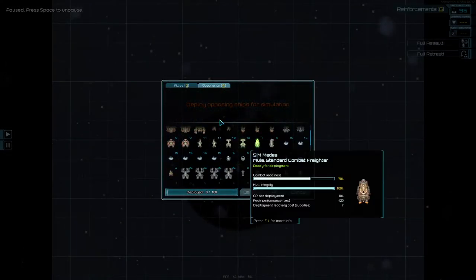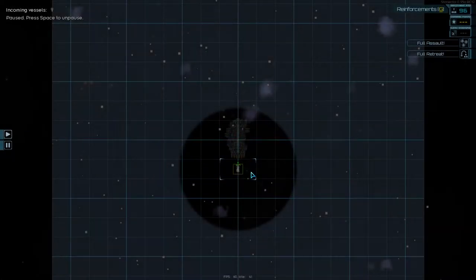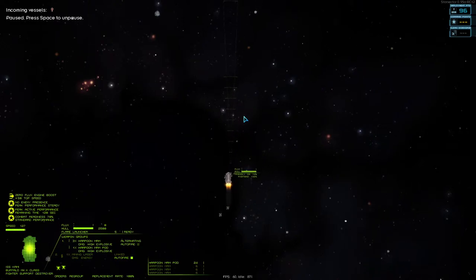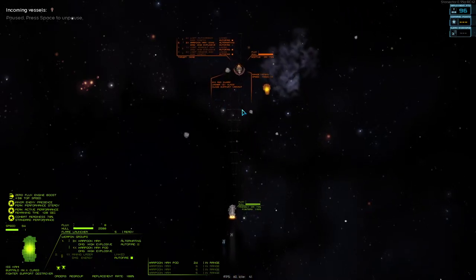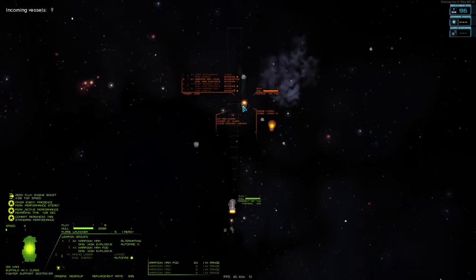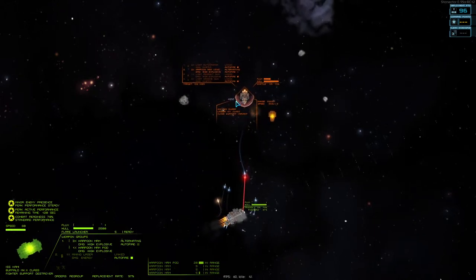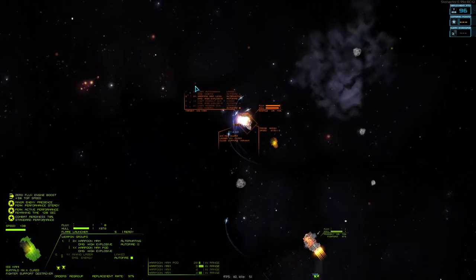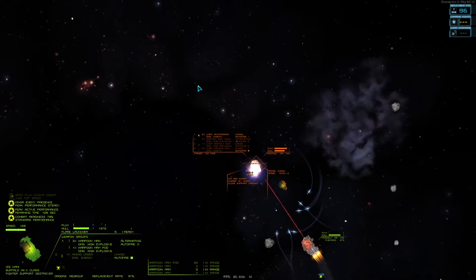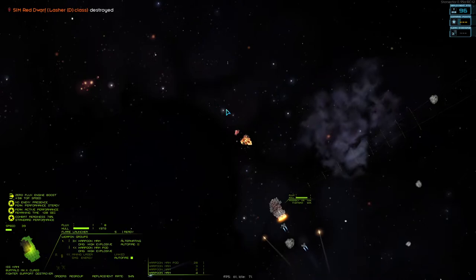Whenever we throw this up against something of equal points — it's four points, so a lasher should do the job — we're going to see that the buffalo has no problem just absolutely annihilating whatever comes at it. The longbows are pretty dangerous, and all the buffalo really has to do is play a little safe in the beginning. Eventually, the enemy ship gets overwhelmed by the longbows.